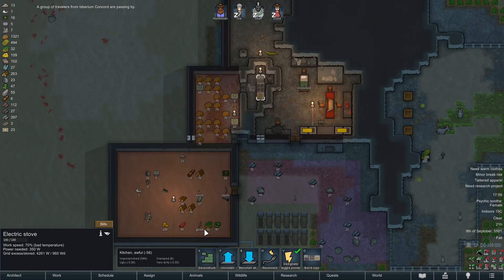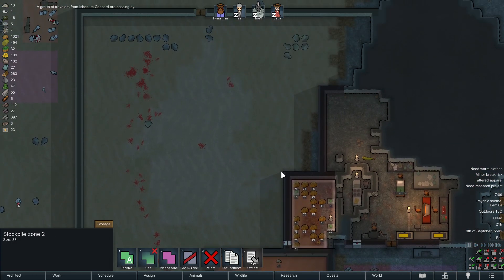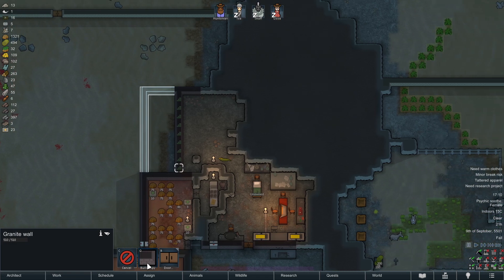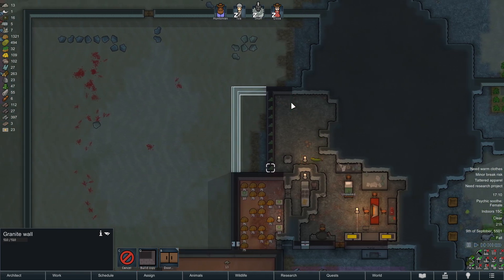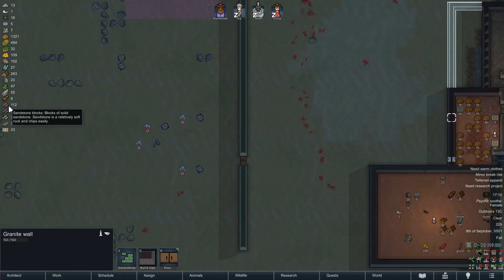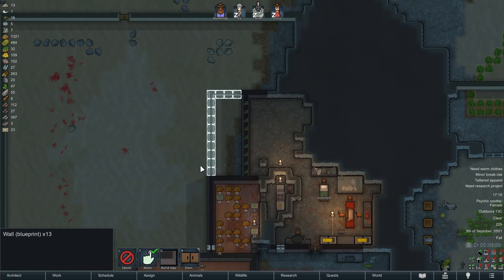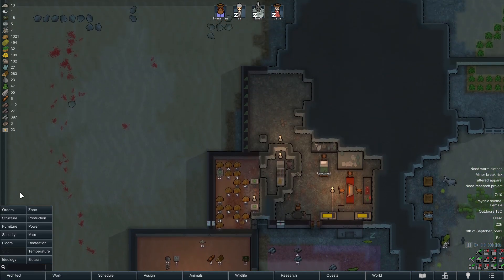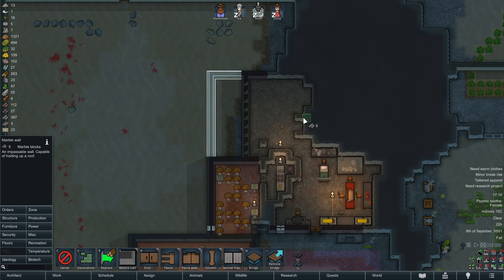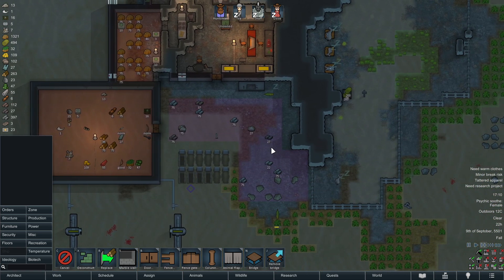We also need to store our Psychoid Leaves in the freezer, and that is now the point where we really need to expand this freezer. This wall will be removed and we're going to put up an expansion. Granite? Oh, granite is not a good material — we don't have native granite here, that's a bad choice. Let's go for marble. It's not really much of a main defense line or anything, but it would make everything look nice and motley.